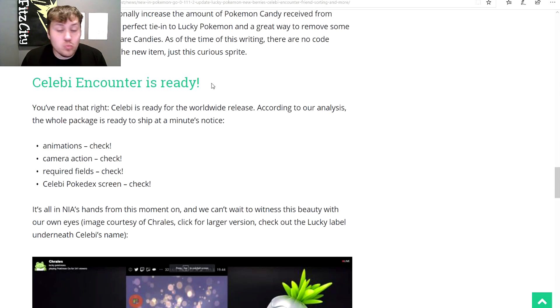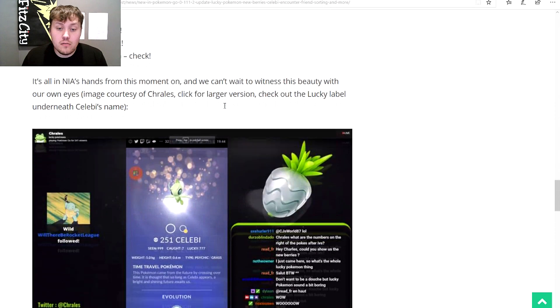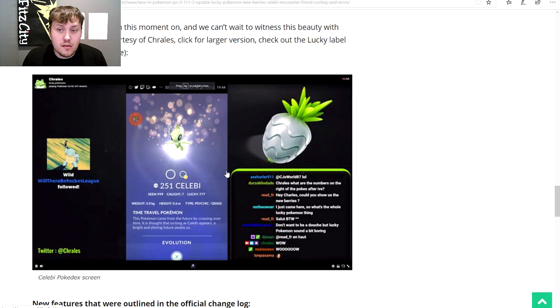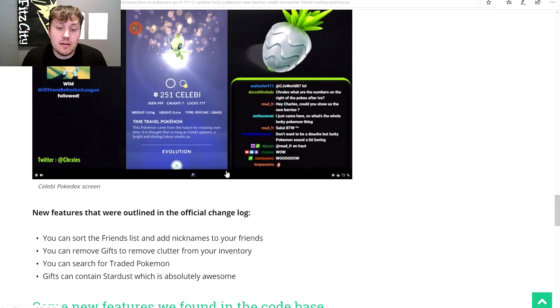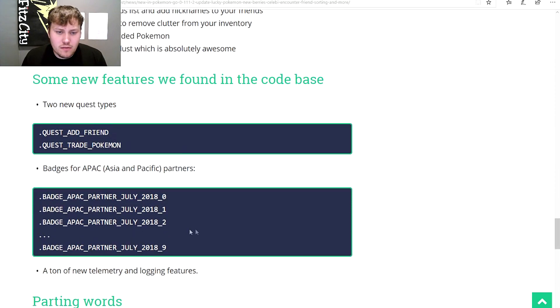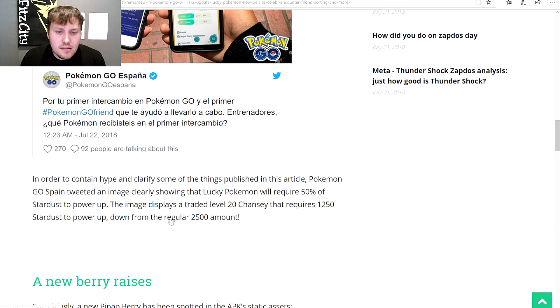The Celebi quest lines are ready to go. Crawlies did a live stream and found all of this in the code. It's only a matter of time before it comes out — my guess would be at the end of the month or shortly into August.